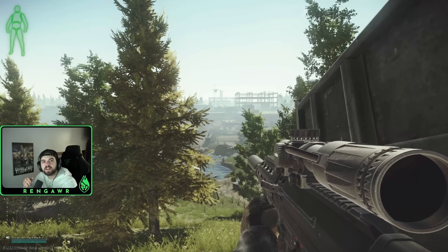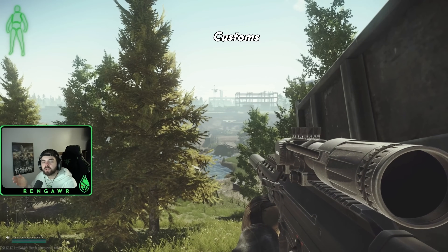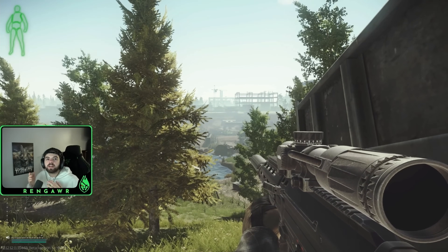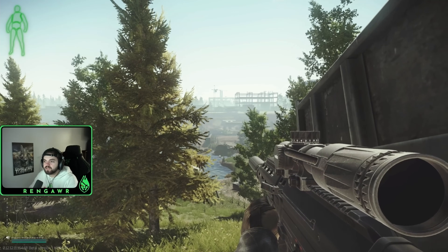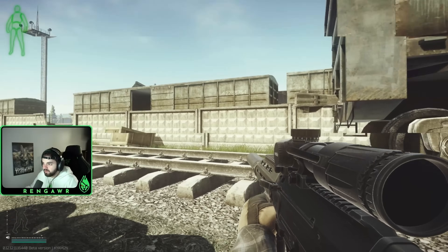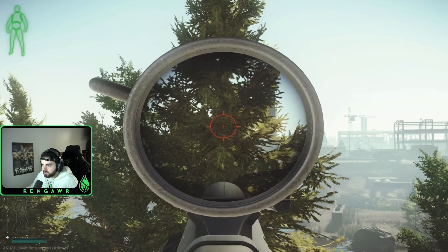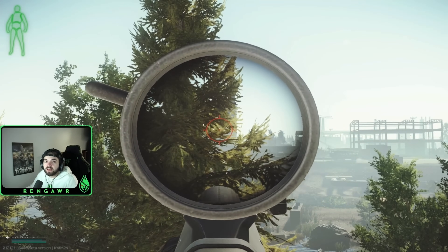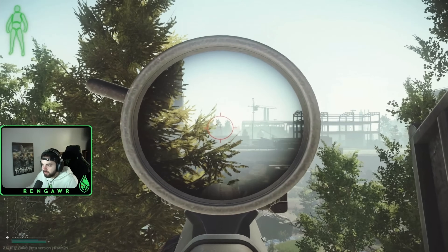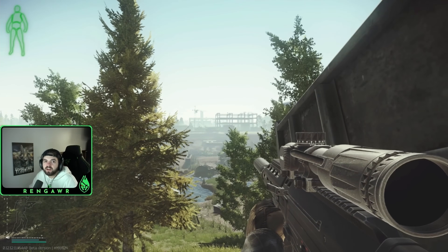Now I'll go through the routes I use for each map. On Customs, your first map, there's no stress — if you die, you go again. If I spawn on the Big Red side, I rush through construction, try to kill scavs, go towards new gas, take the factory shortcut, and leave through one of the bunkers. If I spawn by the factory shortcut, I try to kill a sniper scav, hit the power switch, and leave through Fortress or RUAF. Really easy, no stress.